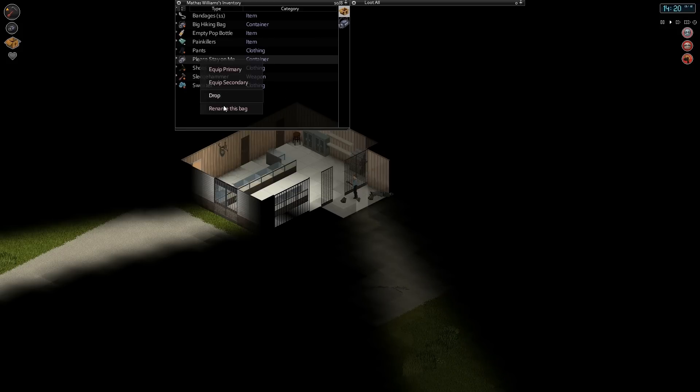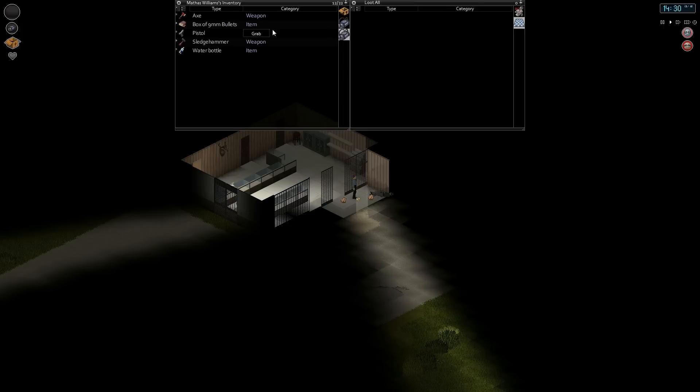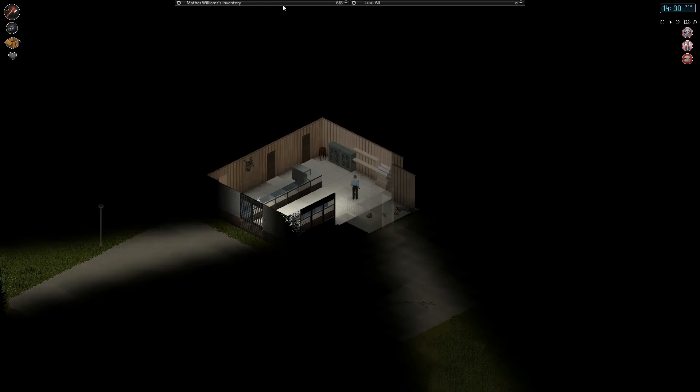Hey look, it just got unequipped from me. Even though you renamed it, Mathis, the person lied to you. Either way, we are finally inside the gun shop. We'll hopefully get lots and lots of wonderful things. I'm going to equip this as our primary, take this water bottle out and put this empty one away, and we'll start looting the hell out of this place.